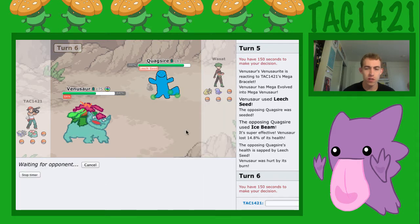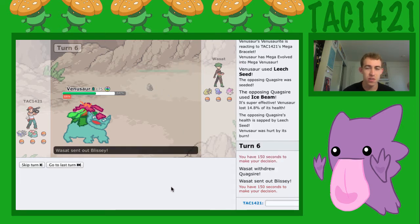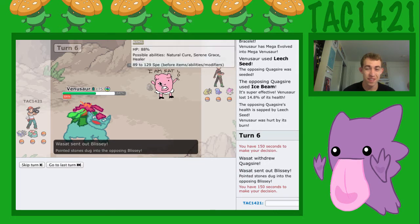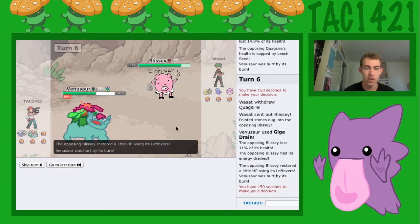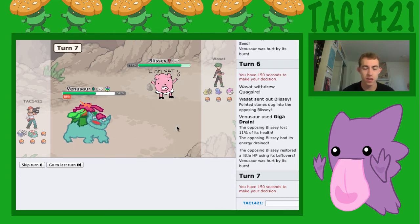We're going to go for a Gig Drain. If he switches, he switches, and I'll be disappointed. I think he's going to switch — he's going to go into Blissey. I'm fat. Oh boy. Well, Blissey's annoying. We need to get a status condition on this thing pronto.